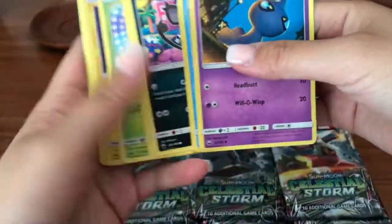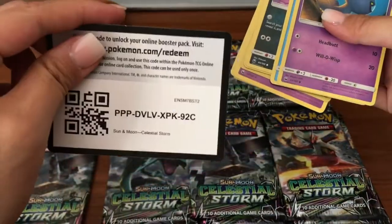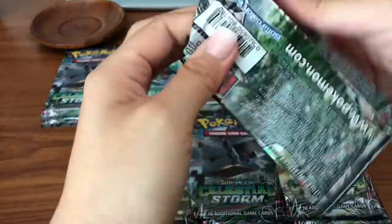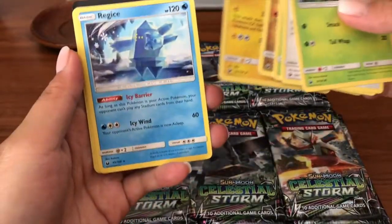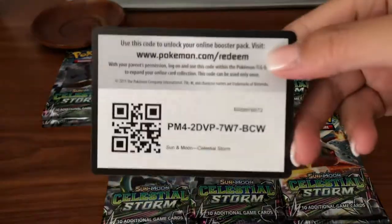Alright, we got a Bolt Orb reverse and a Grumpig regular rare — here's a code card. Hopefully we can get three or four pulls from this booster box. We got an Oricorio reverse and a Regice regular rare — here's a code card.